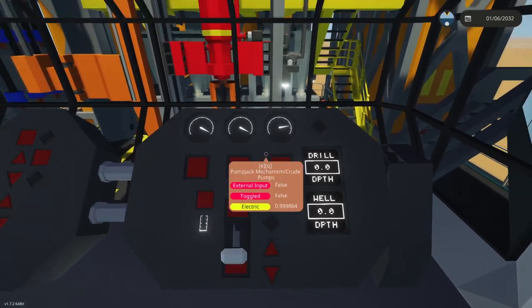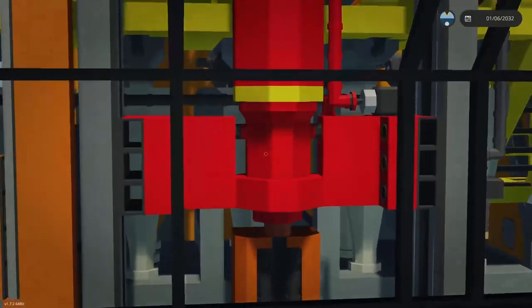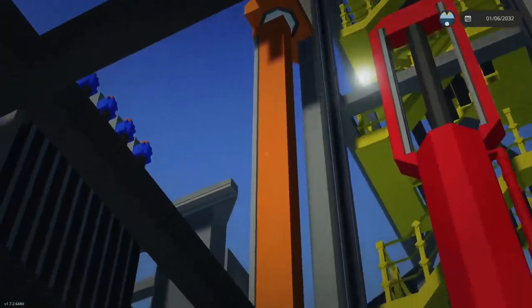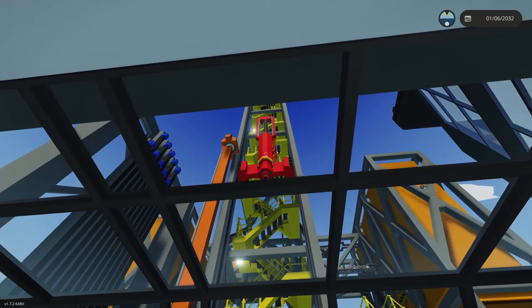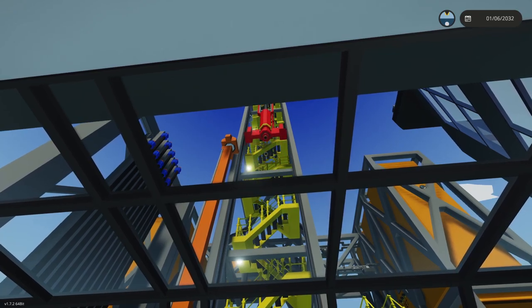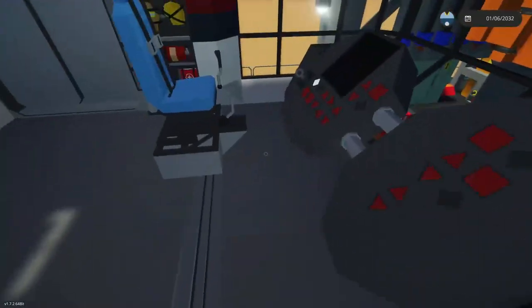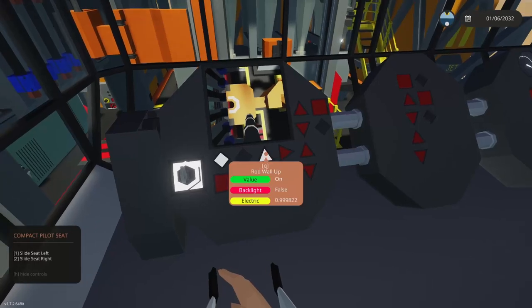First, to get started, we need to move the swivel up to clear the rod wall — otherwise the rod will hit it and cause problems. Once it's up past the orange part, you can stop it. Then hop into the chair and turn on the device.